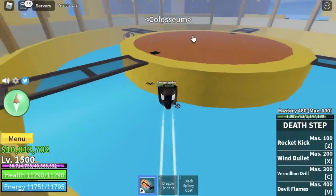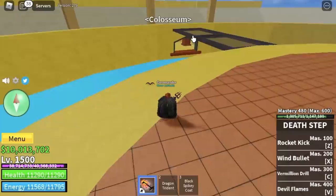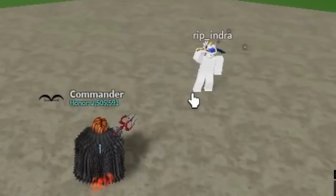Make sure to defeat Swan, and also free the Warriors in the Coliseum. After that, you can talk to King Redhead. You need to fight R.I.P. Indra.